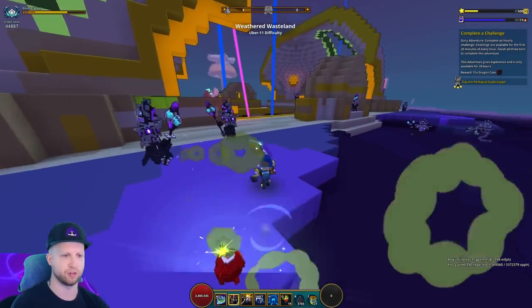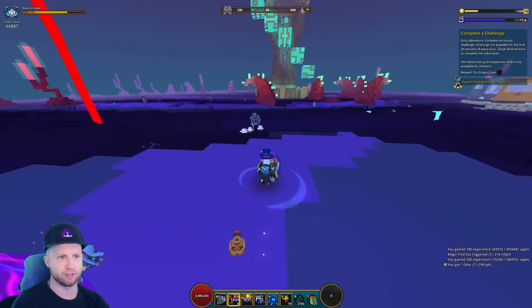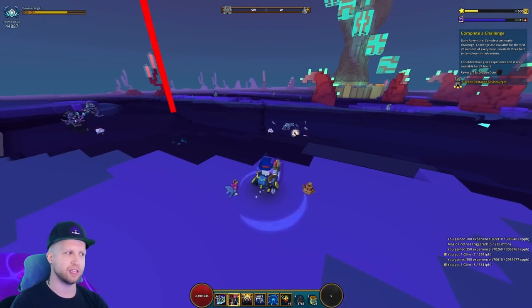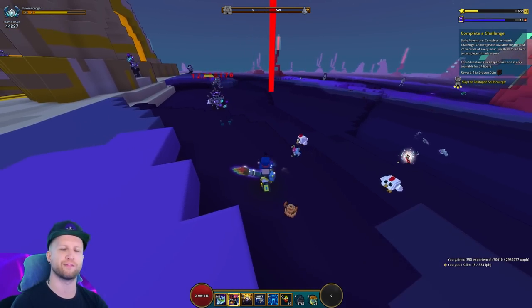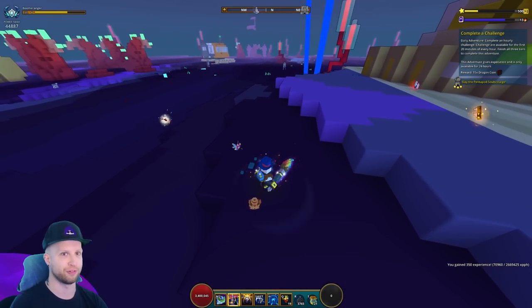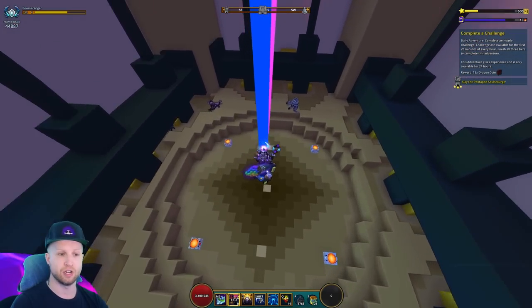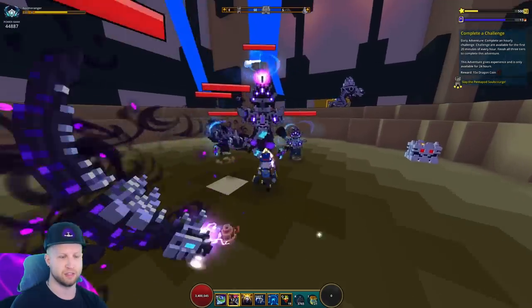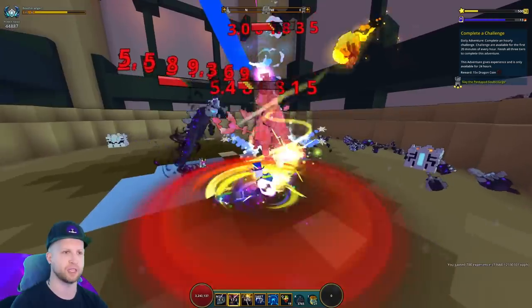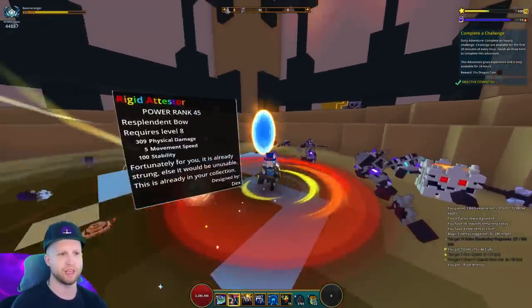Even if we end up throwing down all of our little bombs, these guys are going to just devastate enemies. However, a big oversight the devs need to rectify is that the little baby chickens are basically coded as a friendly mob — if they see an enemy they'll go for it, but they don't follow me around. I can throw one down and it's not going to appear by me to fight this boss, and I really feel like they should change that.